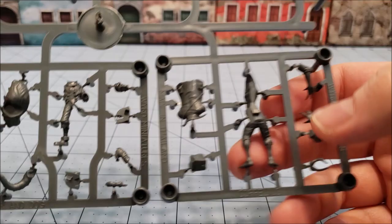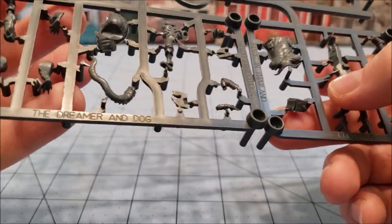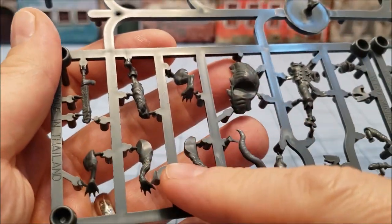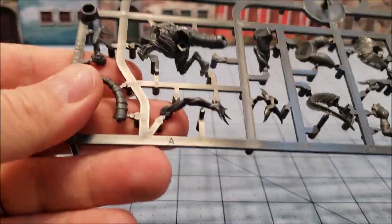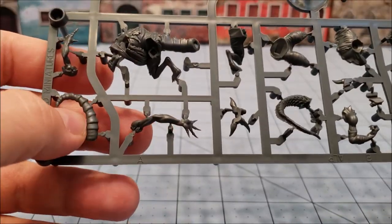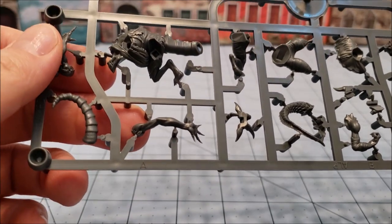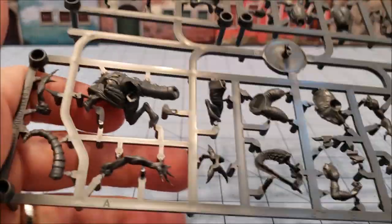Here is Coppelius who looks a bit larger than I remember him. He was hunched over originally. Here is the Dreamer and Dog — his dog, and his cricket bat it looks like. And then we have the Alps over here — A, B, and C. They definitely look a lot bigger. I think you get a lot more plastic this time around than you did with the original set.